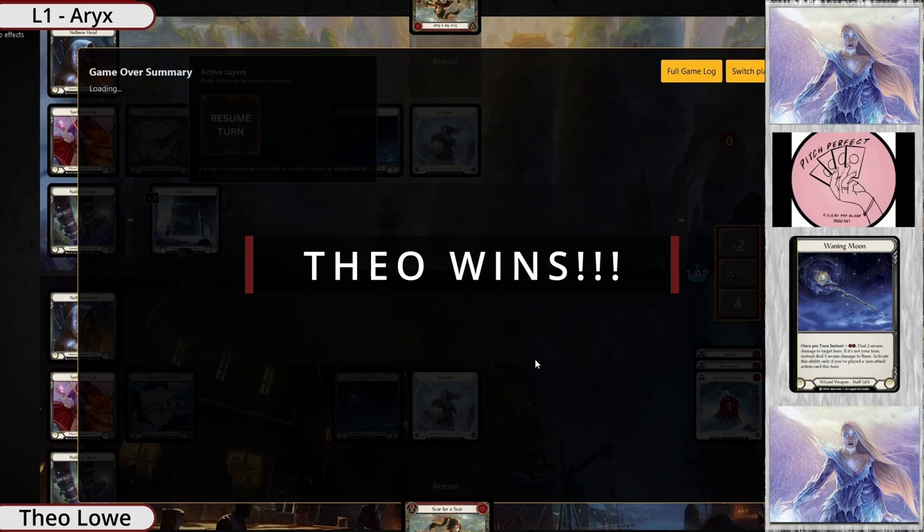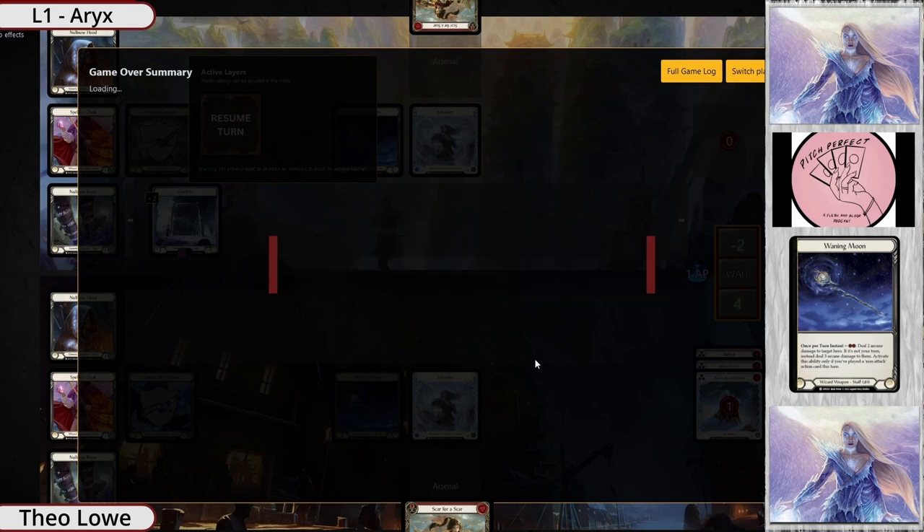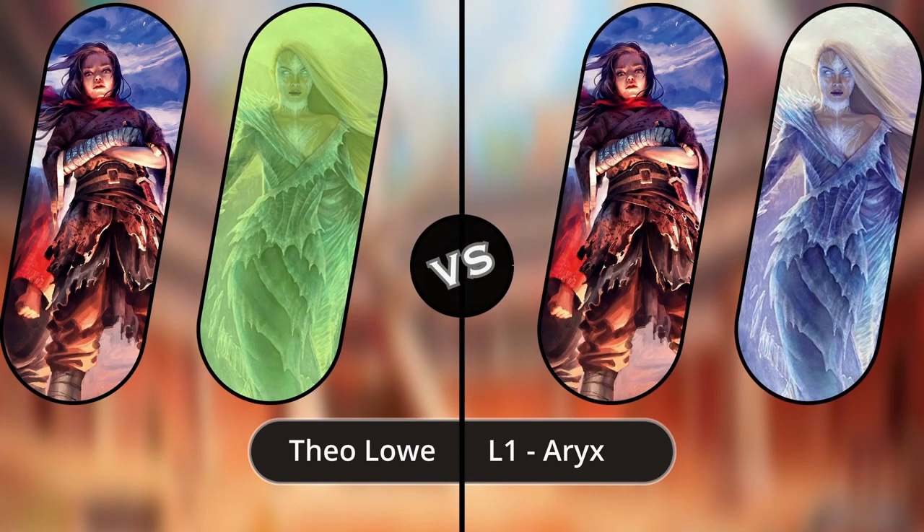Atheo wins Game One. Kevin, any parting thoughts on this Ice mirror? That was a pretty good example of how Icelander mirrors go, even in constructed — it's just one little slip where you don't have a red burn spell or red attack action. Scars are also potentially a touch awkward in this matchup, and sigil is still an interesting card.